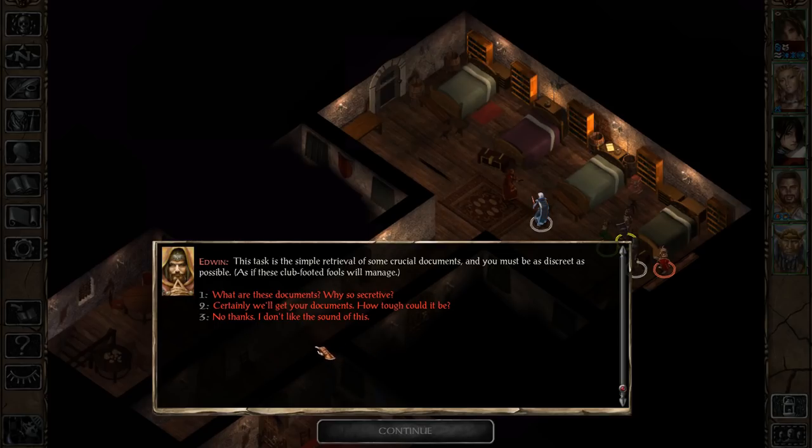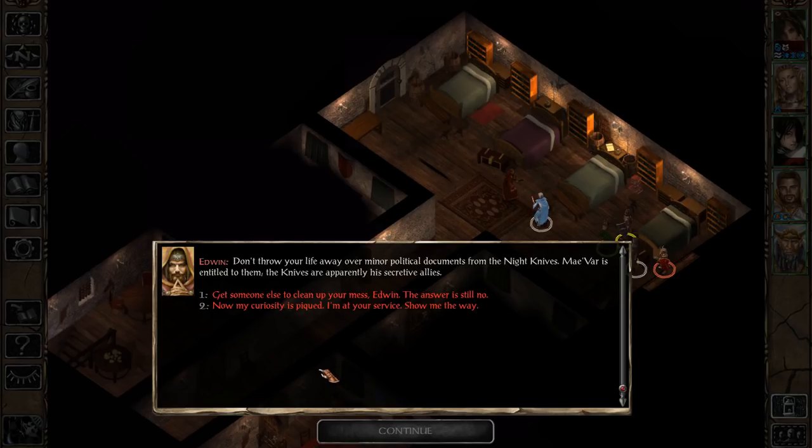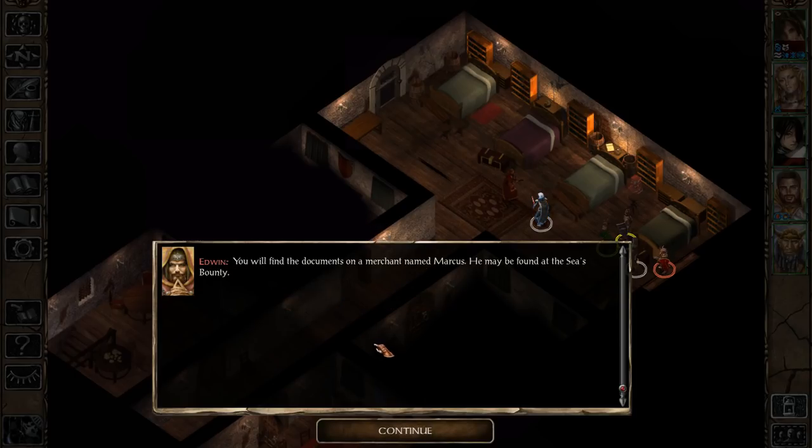So here we are supposed to retrieve some documents, and if we ask about what these documents are about, apparently that is not our concern. But if we continue to be uncooperative, he's going to slip up and tell us a little bit about them: 'Don't throw your life away over minor political documents from the Night Knives. Maevar is entitled to them. The Knives are apparently his secretive allies.' This is already a confirmation of what Renal suspected — Maevar is gathering some kind of secret allies for some kind of scheme. There's a guy called Marcus at the Sea's Bounty, and Edwin suggests using guile to get these documents from him.